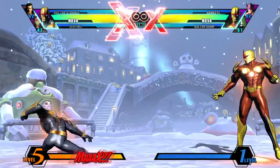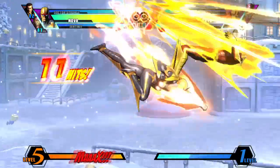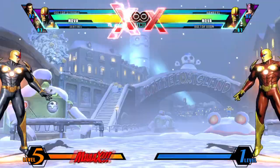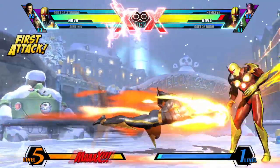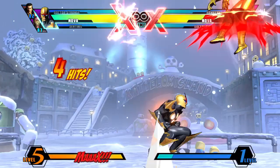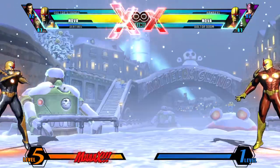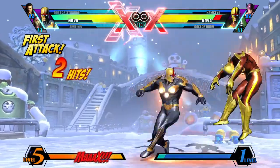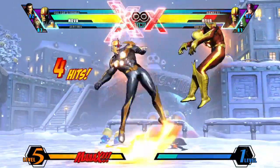Another great option is to just dash and go for his crouching medium, since the opponent usually doesn't expect to get hit low from such a big distance — the same works with Centurion Rush Light. Another great move from far away is Human Rocket Punch H, which travels practically the entire screen and will either crumple stun a grounded opponent or wall bounce an airborne one, giving you a full combo in both situations.